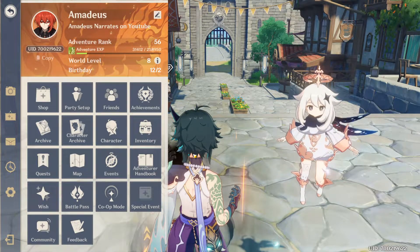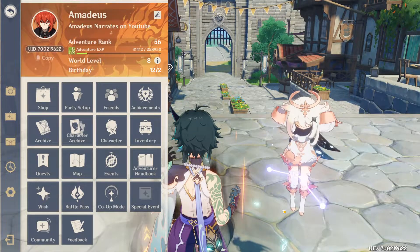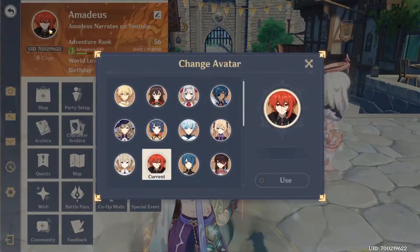Let's start with the player profile. This is your account avatar. By clicking on it, you are able to switch your account avatar with a picture of one of the characters you own.